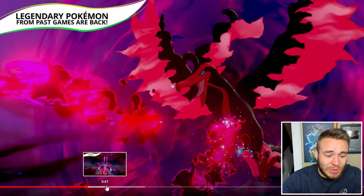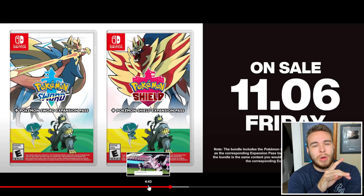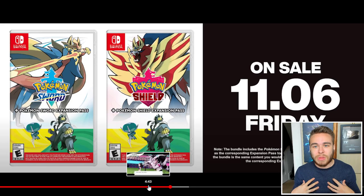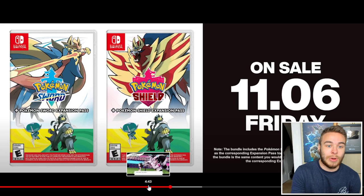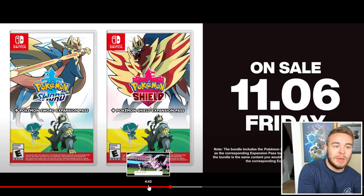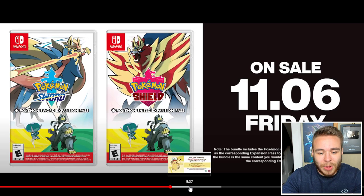There's a complete edition coming out on the 6th of November, and the Crown Tundra releases on the 23rd — or the 22nd if you're in America due to time zones. A lot of people, myself included, thought America was getting it a day early, which made no sense for a Japanese game. But no, it's just time zones — it'll be around 4 in the morning for Europe since we're 5 hours ahead, really late at night for America, and midday in Japan and Australia.